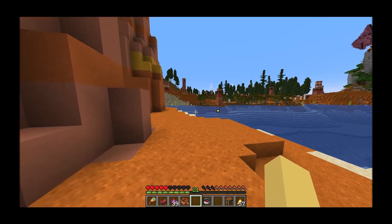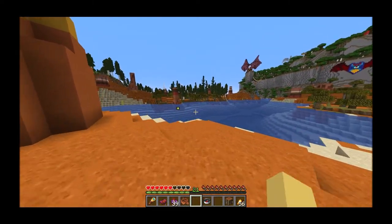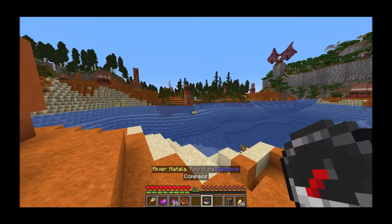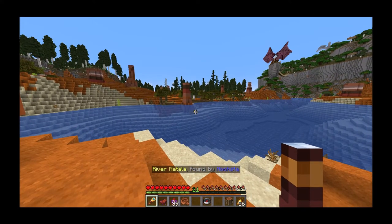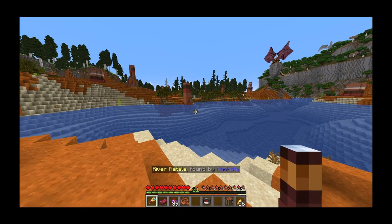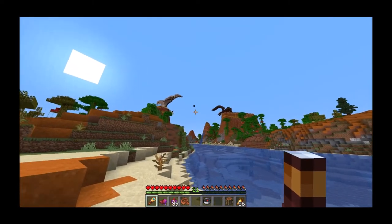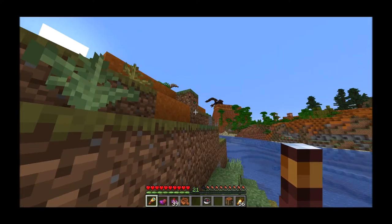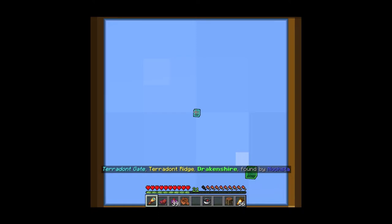That's the basic system: tier 1, 2, and 3 points that you can create. As you've seen, if I mouse over them it tells me a little about them — their name. But if I happen to be holding a compass, spyglass, map, or some other navigation tool, it tells me a bit more. In this case it says the River Natala was found by Noxter. And over there it tells me that this is the Pterodont Gate, which is in Pterodont Ridge, which is part of Drakenshire, which was found by Noxter.